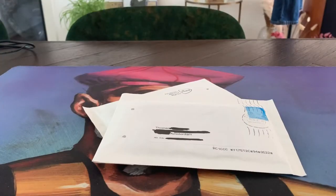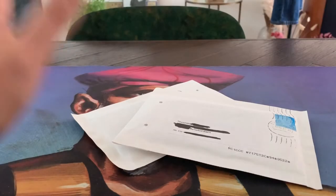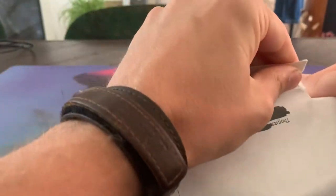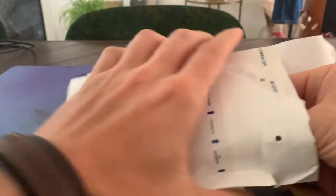Welcome to another episode of Timmy Talks, the channel where we talk old school magic, and today we've got another mail day. Two nice envelopes and let's crack them open. I'm going to start with this one, and there is some construction going on in my neighborhood so maybe you're hearing some construction work.